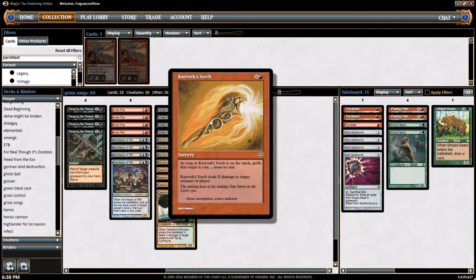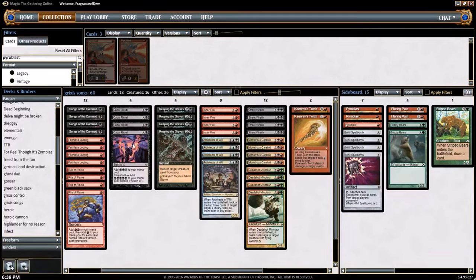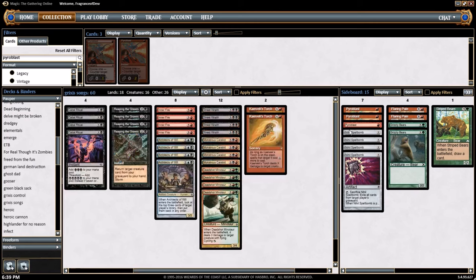And our win con — 2 copies of Kaervek's Torch. It's 1 colorless, 1 red: as long as Kaervek's Torch is on the stack, spells that target it cost 2 more to cast, so it comes with its own protection. Kaervek's Torch deals X damage to target creature or player. Ideally we're gonna generate a bunch of mana with our Inner Fires and Songs of the Damned, then blow our opponent's face clean off with a big aimed Kaervek's Torch.